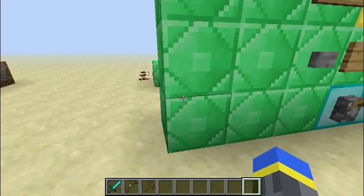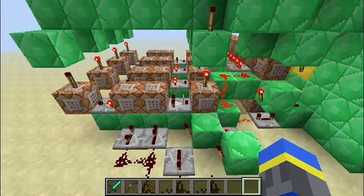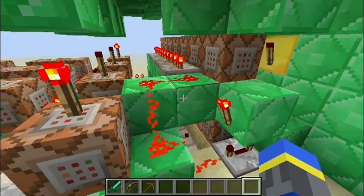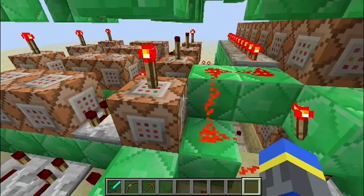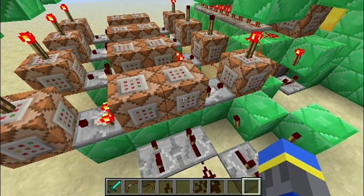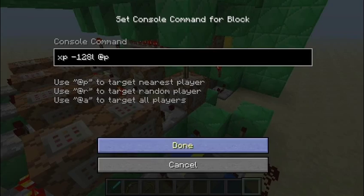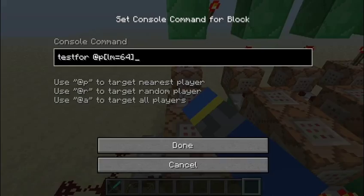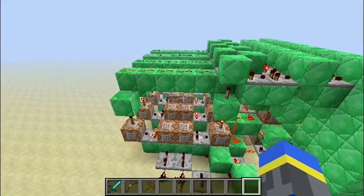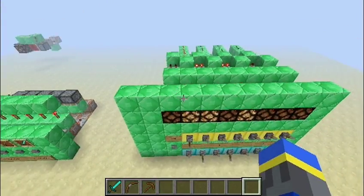Well, this one works. It's not too compact, but it works by giving the player a certain number of levels, and then each of these checks to see if the player has at least that many levels, then subtracts that many levels, and moves on to the next. Then it goes to this one, and this one, and this comes up here and goes into the display — the redstone lamps.